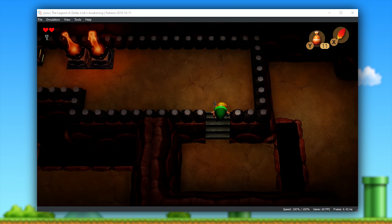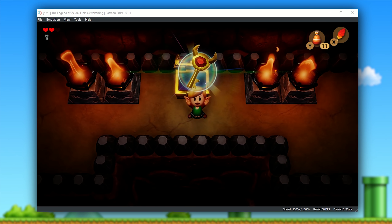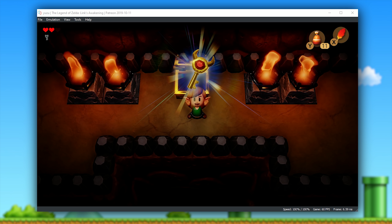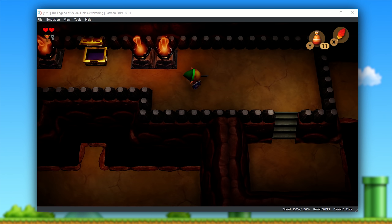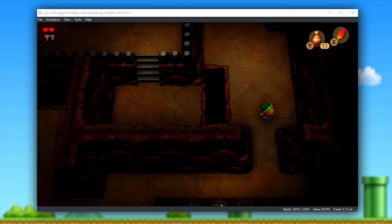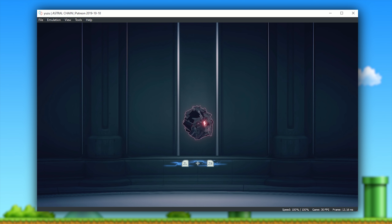Not only have we seen huge improvements to The Legend of Zelda: Link's Awakening, we've also seen improvements to loads of other games, for example Fire Emblem Three Houses, Crash Team Racing, and many others. So let's move along and take a look at some of those other changes, starting things off with a fan favourite, Astral Chain. This game has gone from showing a single loading icon in the bottom right-hand corner to actually rendering 3D, as you can see in this introduction sequence to the game.